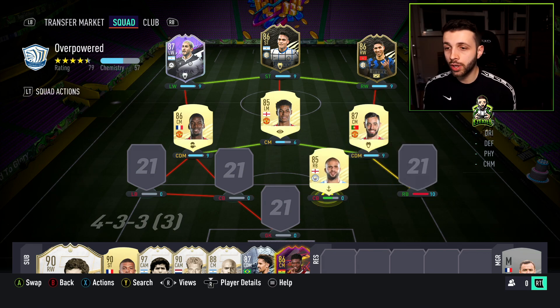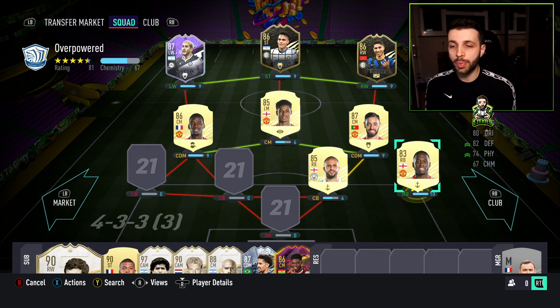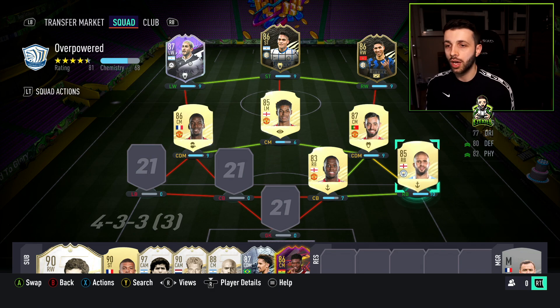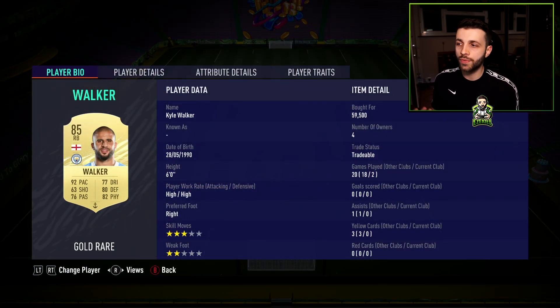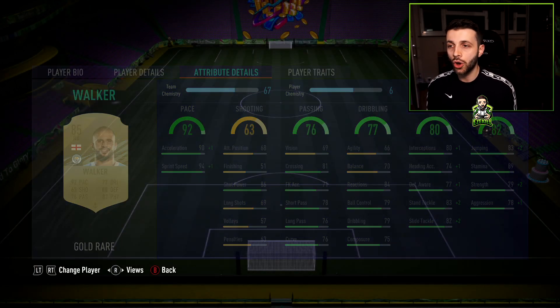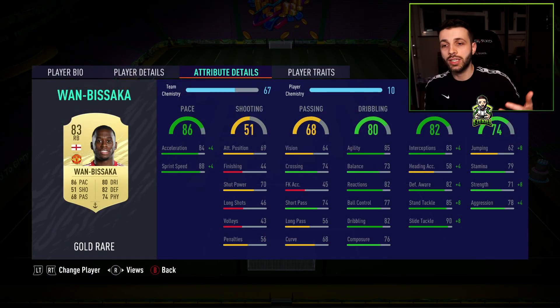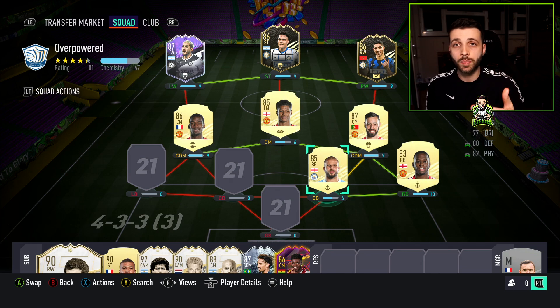For the right back spot we have gone for Kyle Walker. Because of the current meta, we're going to play Wan-Bissaka in the centre-back position and Kyle Walker at right back. This is personal preference — if you prefer Kyle Walker as a centre-back, do that. But I prefer Wan-Bissaka in the centre-back because of his defensive stats: 77 defensive awareness, 80 interceptions, which is the AI that picks up on through balls and tracks the run. Wan-Bissaka has better defensive awareness and interceptions, though he's not as fast. There's no right or wrong — it's down to what you want.